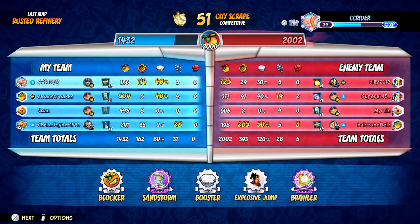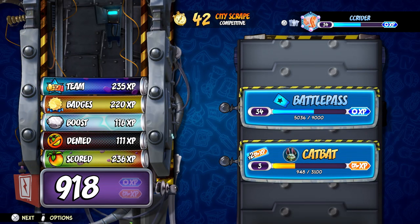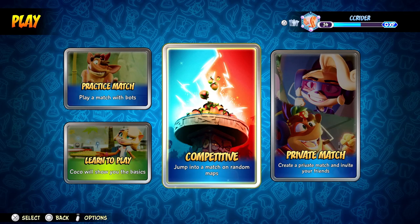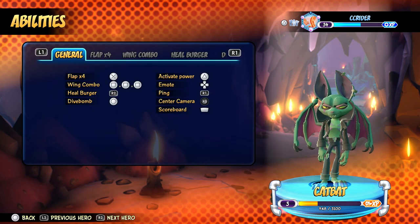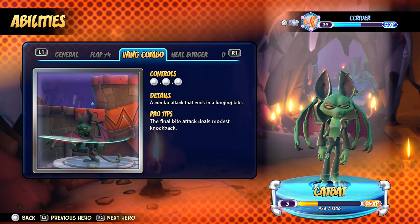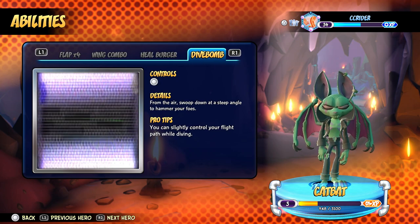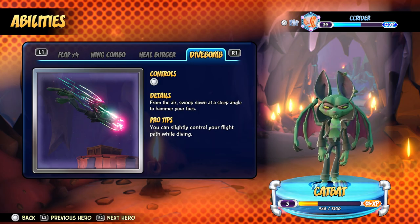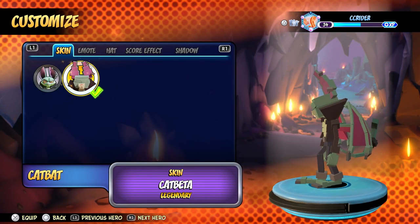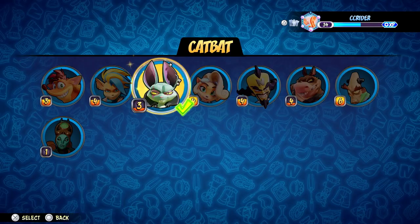Right now that was not the best round — we got 114 Wumpa blocked but I just didn't score very many. I got carried away — it's easy to do that when our team's not the most balanced. We'll back out of here so we can read the pro tips and customize CatBat a little bit. So far I do enjoy the character — they are pretty fun to play. Let's go to abilities and see the pro tips: flap four times between ground contacts, the final bite attack deals modest knockback — that's for like the third hit. The heal burger is a launcher projectile that heals allies who pick it up and damages enemies it hits. And the dive bomb — you can slowly control your flight path while diving. We sort of figured out most of the details just by playing. Let's go customize — we have the retro CatBat skin, that is so cool. We'll get the whole set of customizations from pre-ordering the game.